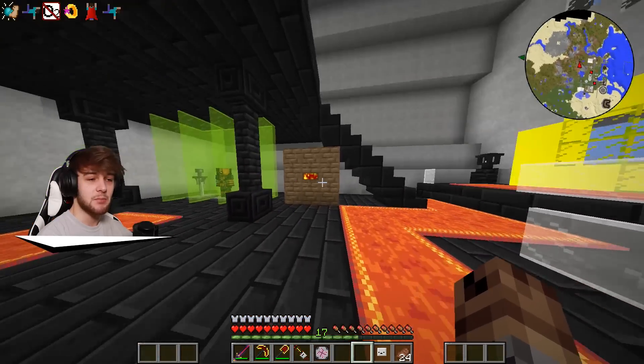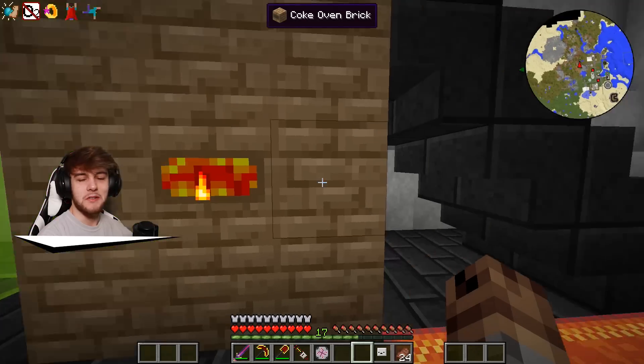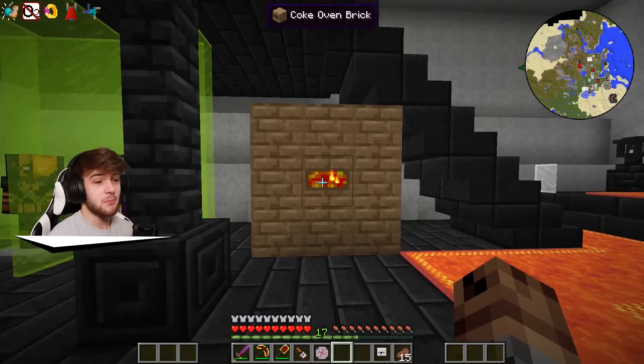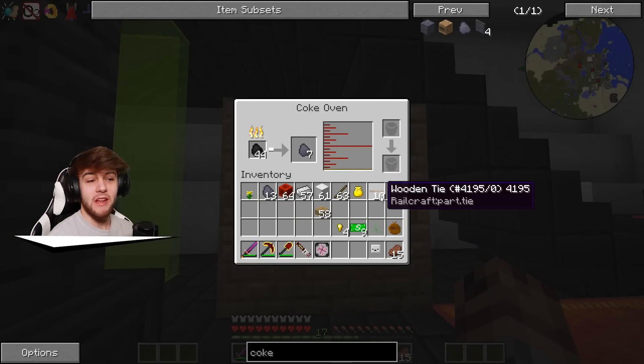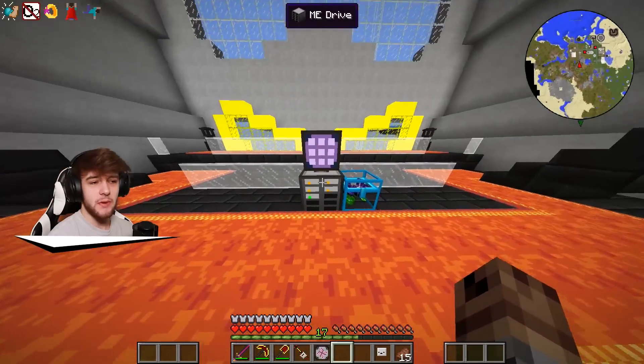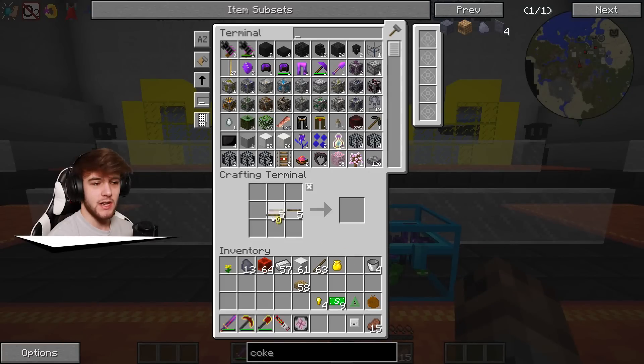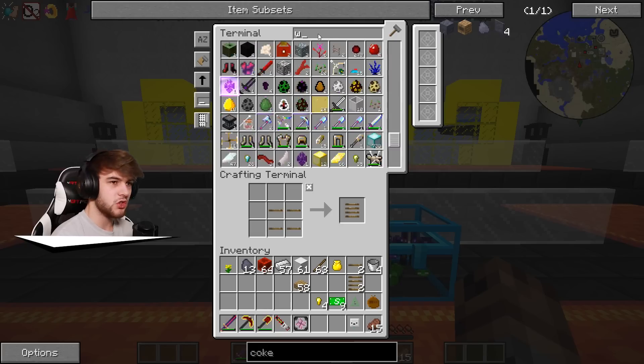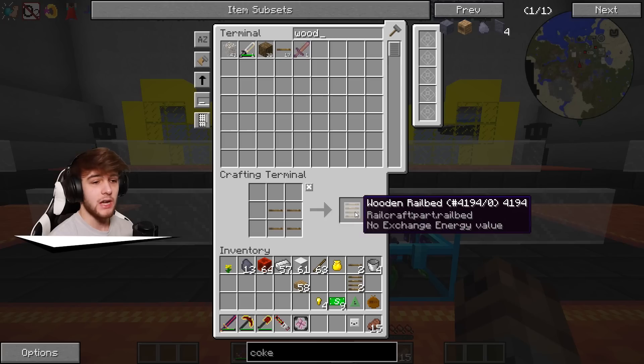I'm gonna cut back once I have a few more wooden ties because this thing is gonna take a little while. I've let some more coal cook — I have like 13, but we already have 10 wooden ties, so this should do the trick. If I go ahead and put the wooden ties in like this, we can get two rail beds — wait, did we have wooden ties in here the whole time? Hold up — we've had wooden ties in this the whole time! Oh my goodness, I waited that whole time for no reason!